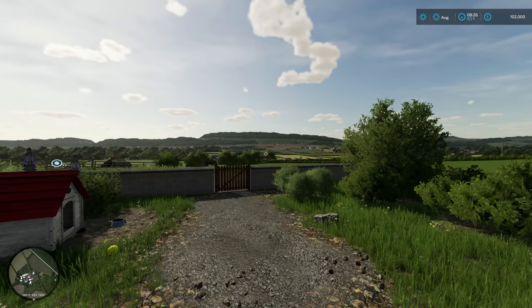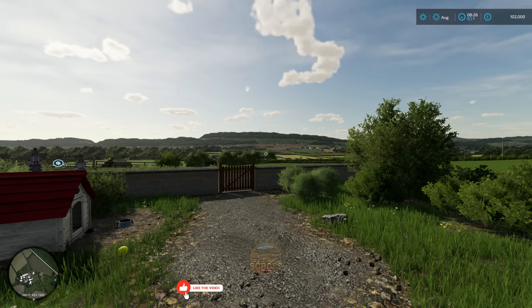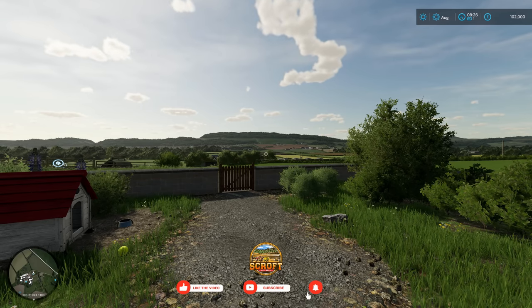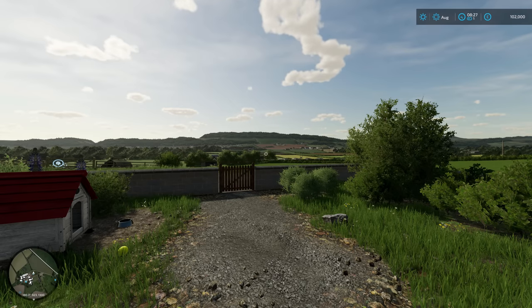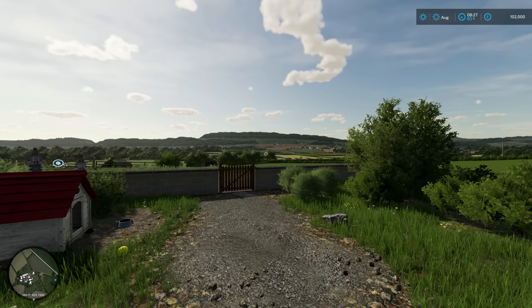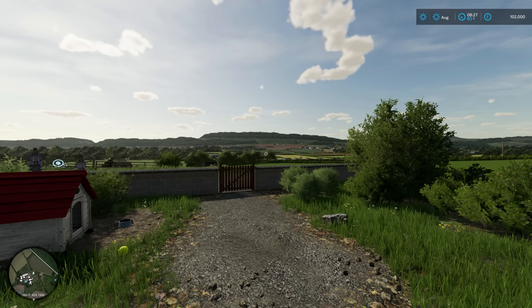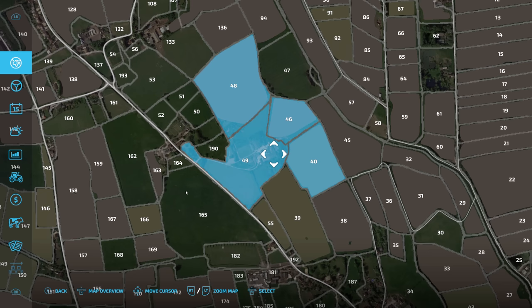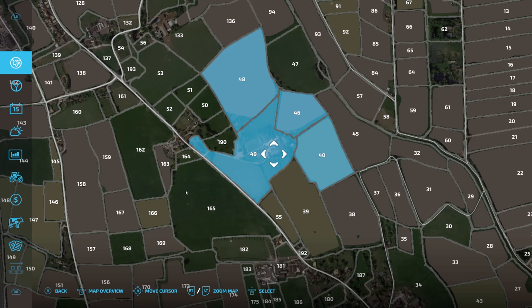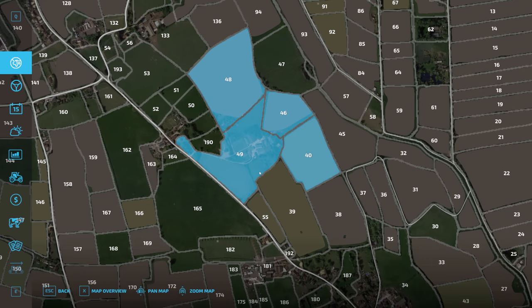As we walk out the main house, that view just stands out - looking over at Court, with a few more farms down there and the bakery. The detail is completely spot on, looks like a traditional British village. Court Farm itself - on easy mode you start off with £100,000 in the bank account. These are the fields - you've got field 49 which is a grass field, part of the farm.